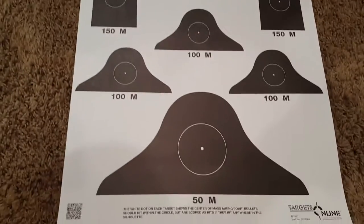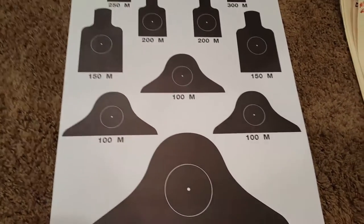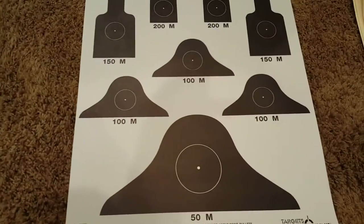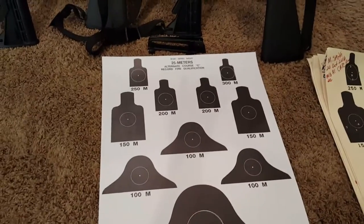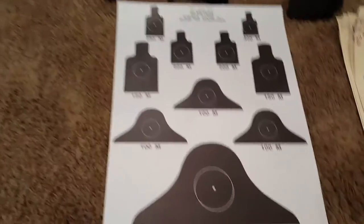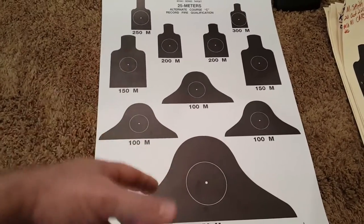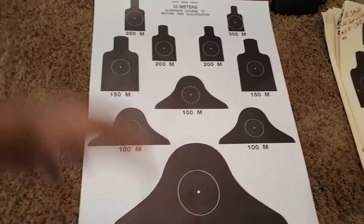You shoot 20 supported and 20 unsupported. Supported means on a bipod - like I have a bipod on this long rifle - or in a foxhole, or with sandbags with your hand supporting the weapon. Unsupported is where you're just holding the rifle in a tight, good body position with your elbows on the ground. If you're on an indoor range shooting off a bench, just shoot four in each target. I put 20 rounds in one magazine and 20 in the second, use my little plastic bipod for the first 20, shoot two per target all the way through.